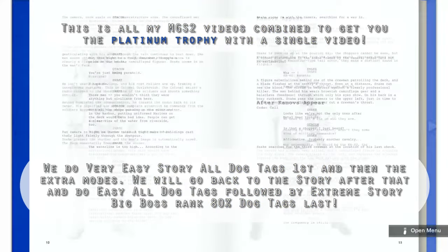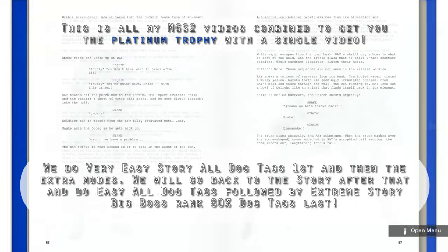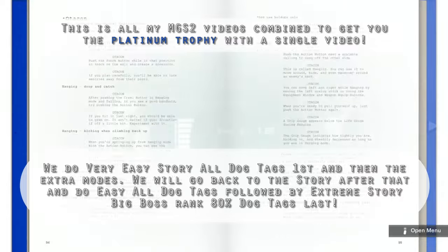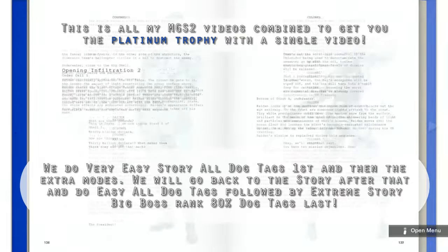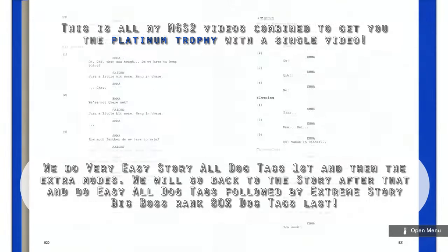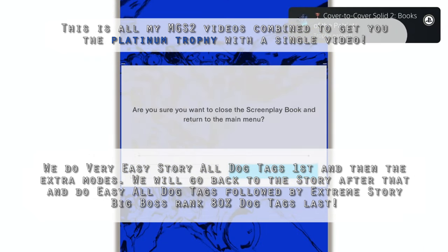So what we're going to do first: we're just going to come over to the screenplay book and scroll through every single page. There's literally like 800 pages here. Just scan through them all quickly, and then you'll pop the trophy at the end. I'm just going to skip forward a little bit. So that's a bit skipped, all the way up to page 830 or something. But yeah, you get a trophy — Cover Solid Two, Books of the Patriots — read all the pages in the screenplay book.